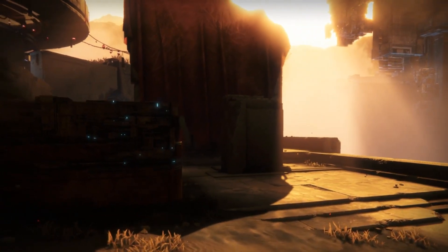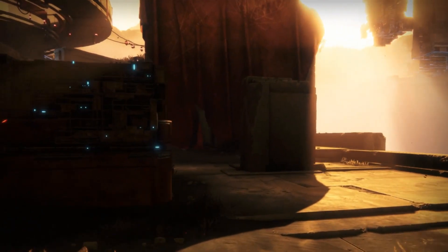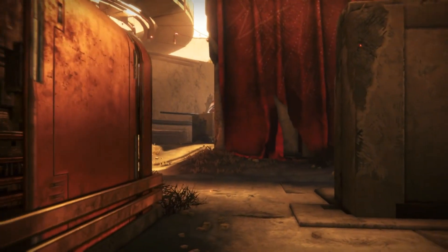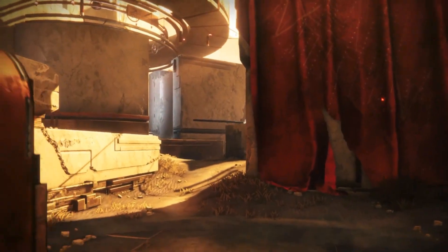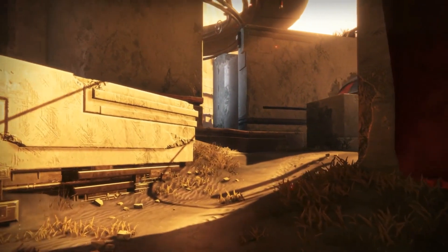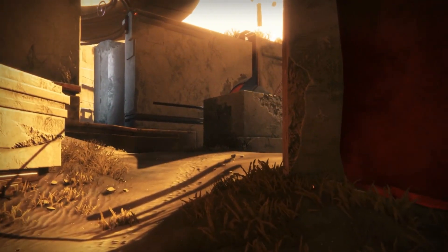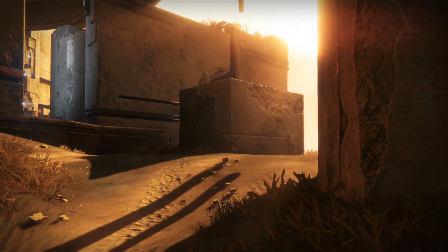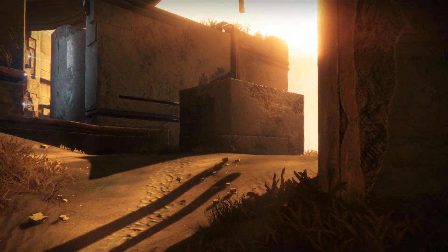Now that the HUD is disabled, you are actually able to record in-game cinematics for your montages, episodes, or whatever you want. You can jump once, but you cannot double jump — if you double jump you will come out of this glitch. If you run, you will also come out of the glitch. But if you do come out, you just have to go back to the first steps.